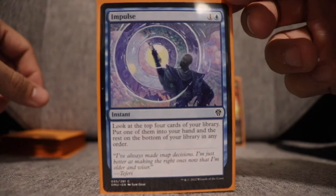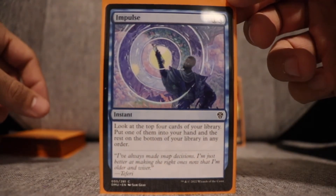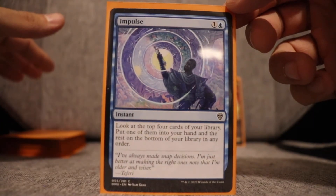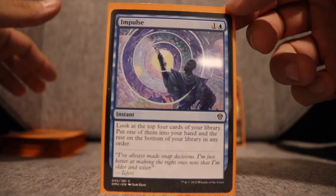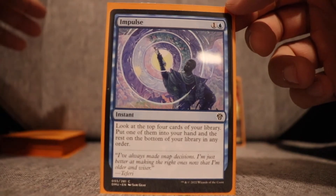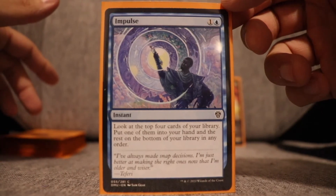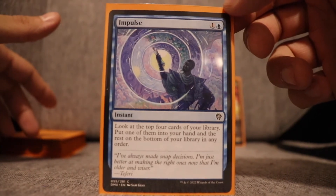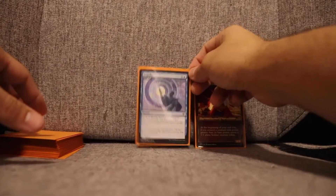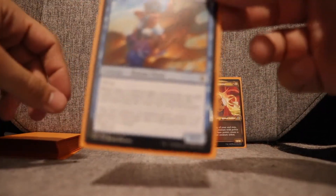Impulse — I enjoyed this card. It helped me get through my deck, especially with a spell-burn type approach, just trying to dig through spells and access more. It does sort of force your hand — this deck ran Haughty Djinn, so if I pull four cards and Haughty Djinn is in there, I have to take it. It could tie your hands in some situations, but for the most part I liked the options it created.